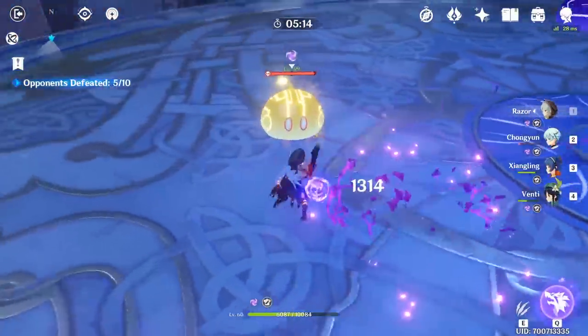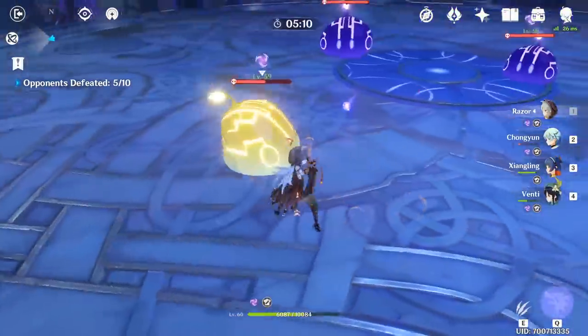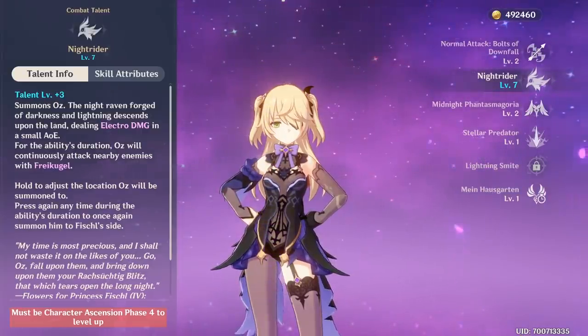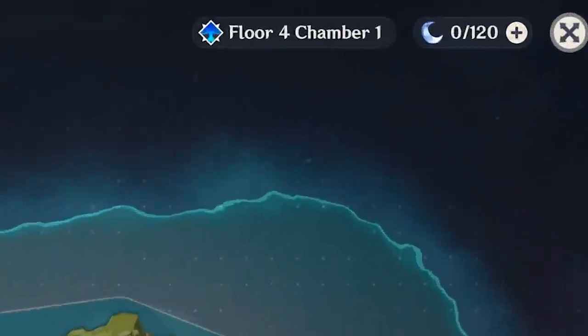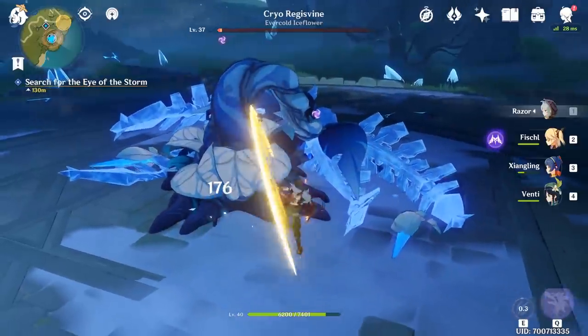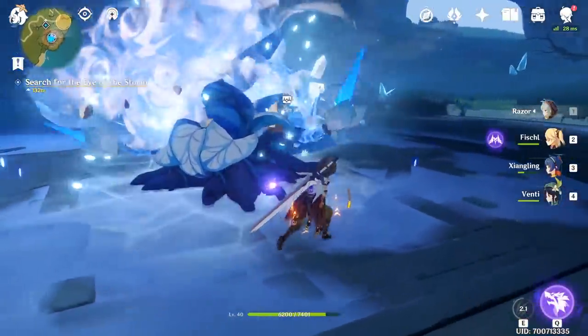Even though you can get very powerful sets from domains, once you obtain them you will most likely be lacking ascension materials for your characters, which also prevents them from getting their talent levels increased. The only way to get these materials would be to wait for resin to refresh, potentially delaying your progress for a few days or more. Only after you have plenty of character ascension materials should you start considering artifact domains.